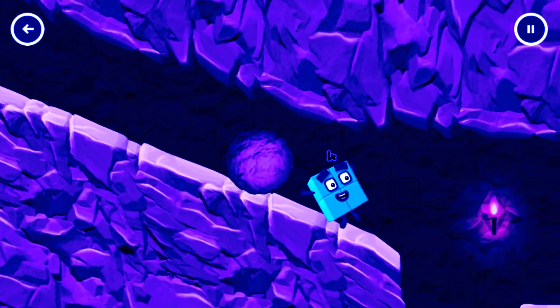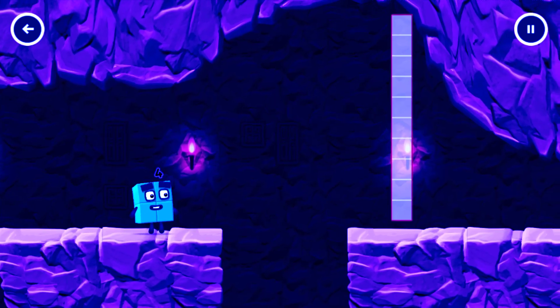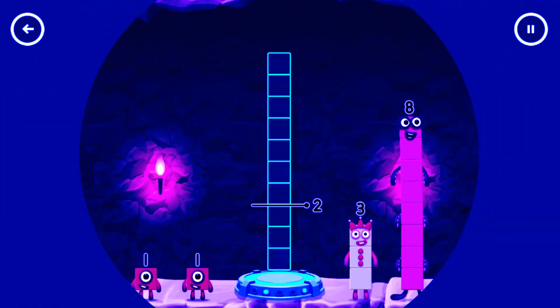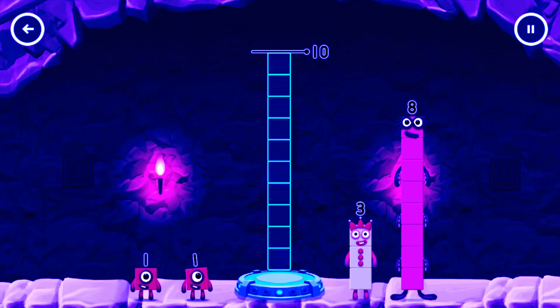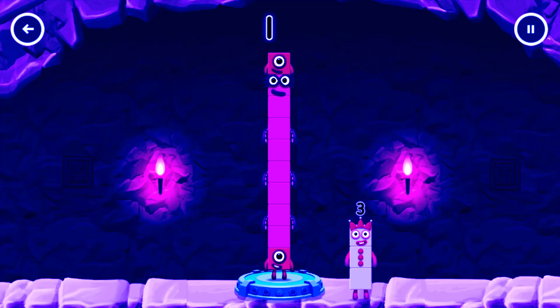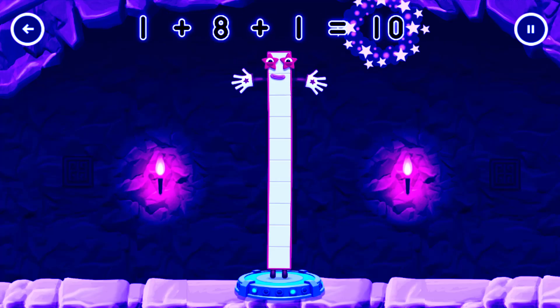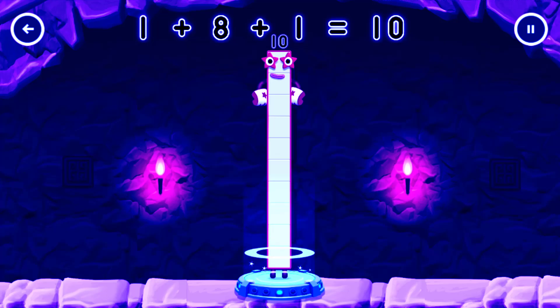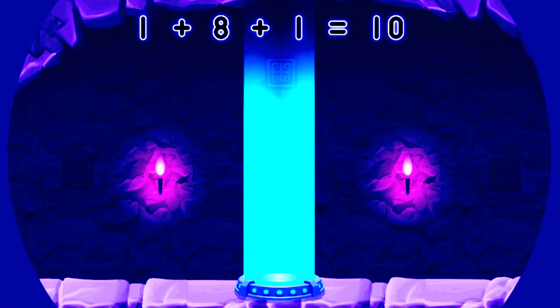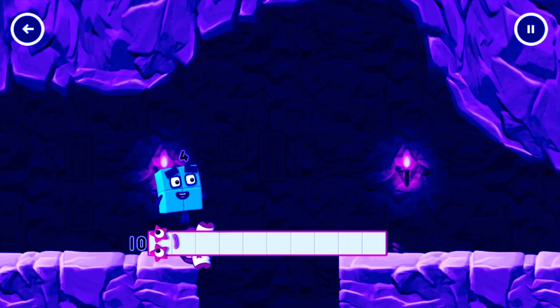I think 3 might need 1's help to get past that wall. Oh yeah! We'll go! 2 for 2. Add number blocks to make 10. 8, 1. That's right! 1 plus 8 plus 1 equals 10. Good job!